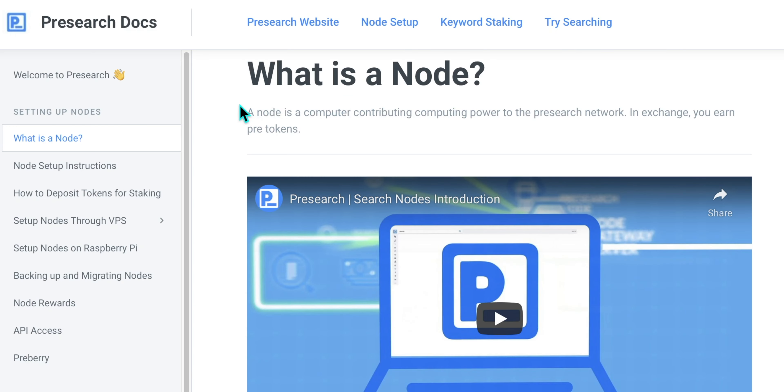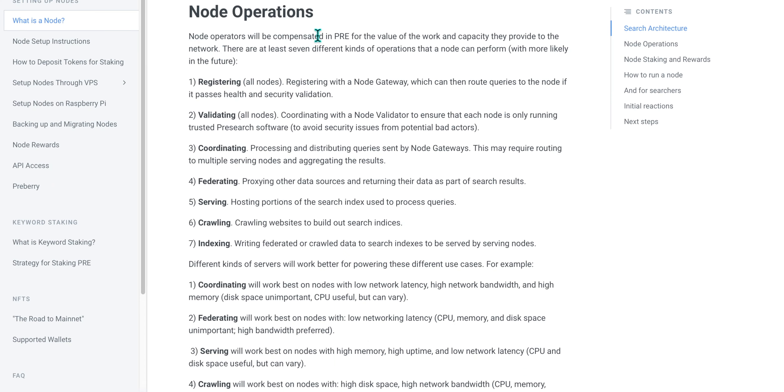What is a Presearch node? A node is a computer contributing computing power to the Presearch network. In exchange, you earn PRE tokens. Node operators will be compensated in PRE for the value of the work and capacity they provide to the network. There are at least seven different kinds of operations that a node can perform: registering, validating, coordinating, federating, serving, crawling, and indexing. Essentially, a node is a computer providing computing power to the search engine.